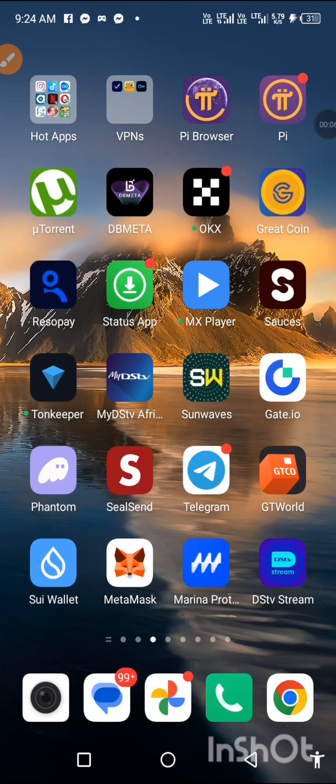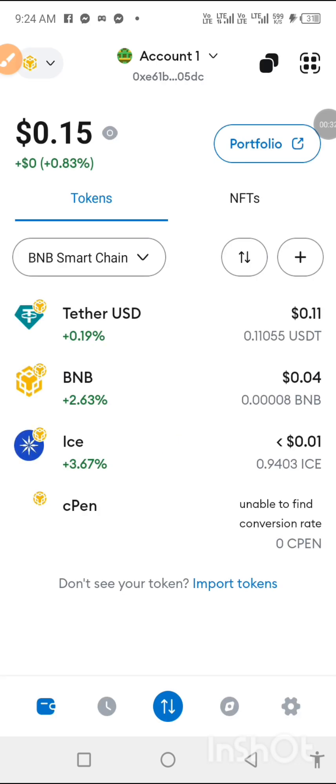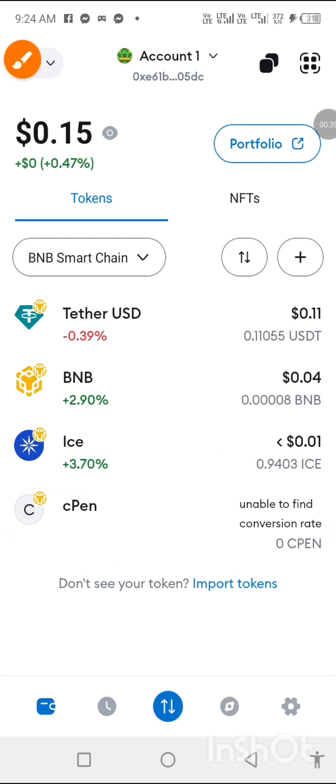Good morning guys, it's Emmanuel. For those of us that use MetaMask to collect our CPEN coin, our coin has not been deposited — some have not seen their coin. A friend just told me that, as you can see right now, my coin is not here, it has not arrived. But I believe it will arrive. A friend said I should import my wallet to Bitget Wallet and I will see my coin. So this video is a trial video — if it works, I will post the video.